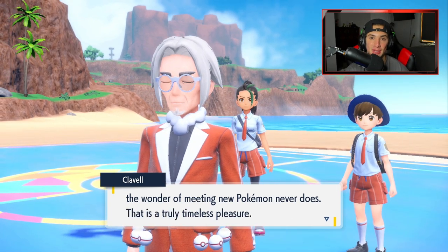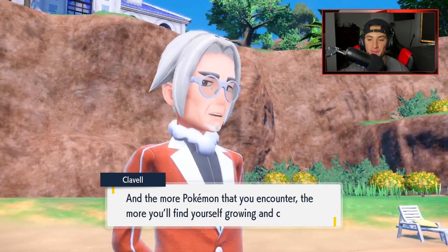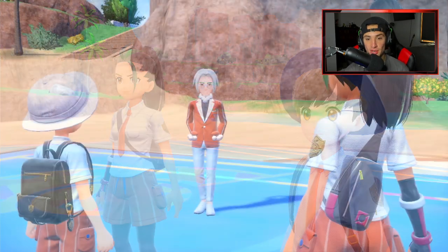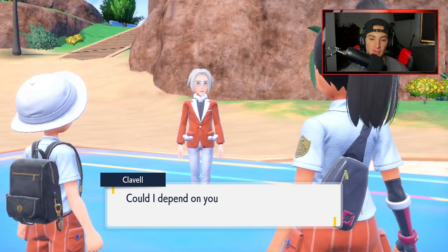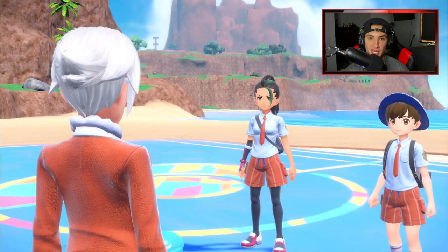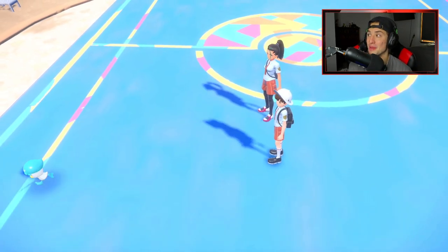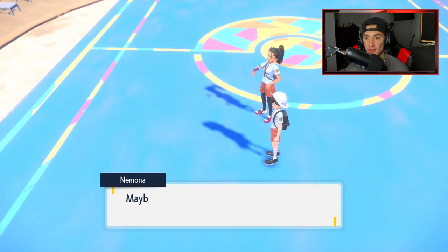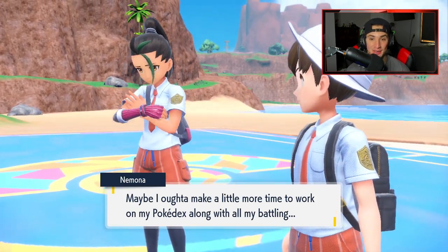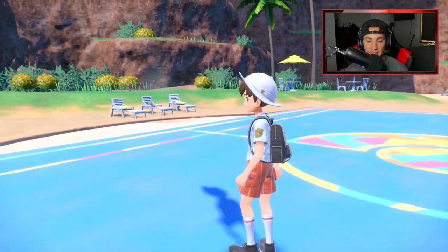The only other Fighting-Water type I can think of is Poliwrath. And Ghost and Fire — Chandelure is definitely one of my favorite Pokemon. I already have my team planned out for this whole game — I'm going to be using four new Pokemon and two old Pokemon. If you guys have been watching my content, when you see the old two you're going to know exactly who they are. We're headed to the school where the game branches off into three different story modes you can do at your own pace.